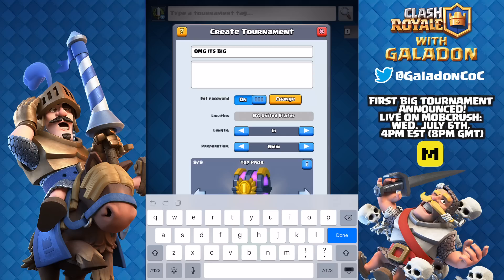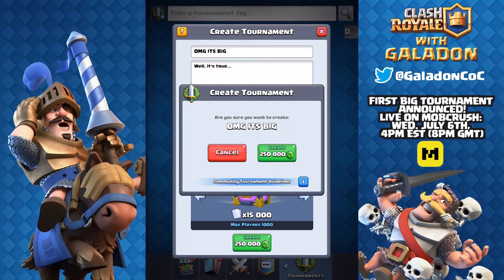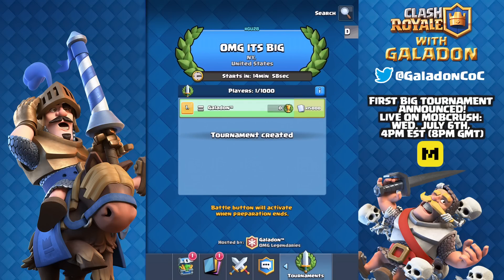Let's go ahead and create a tournament right here. We'll call it 'OMG it's big' because it's the biggest — the 250,000 gem tournament. You can choose the password, the length, the preparation time, then confirm, and there it goes — a quarter million gems spent. Again, this is the developer version, not a real tournament, just showing you how it looks and works.